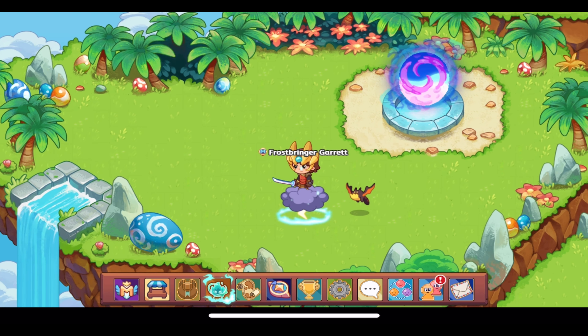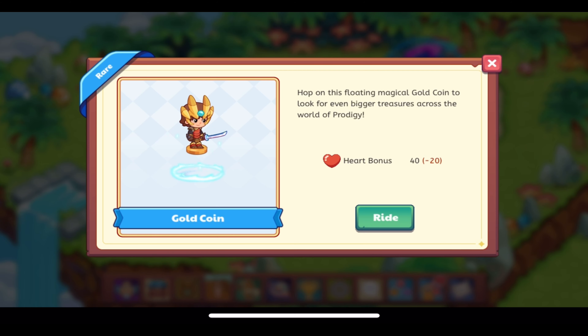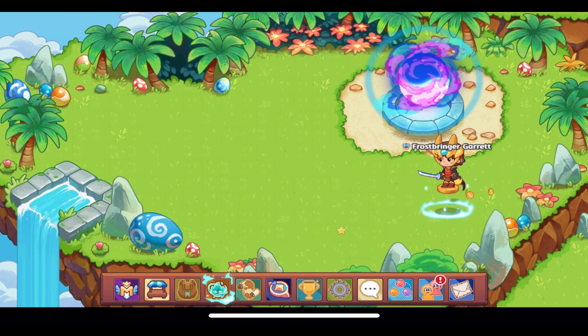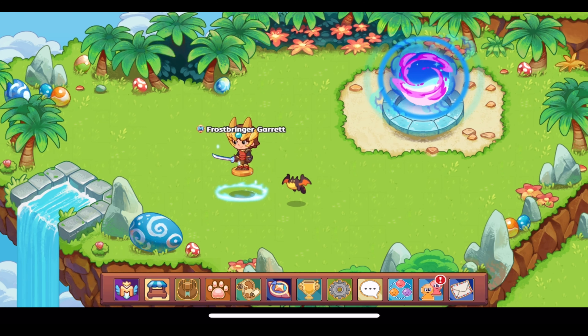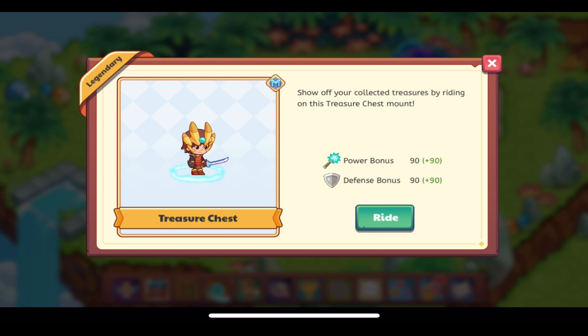Now let's look at the mounts. First, the Gold Coin Mount — it's rare and available for non-members. You're literally floating on a gold coin, which is so cool. Its description: 'Hop on this floating magical gold coin to look for even bigger treasures across the world of Prodigy.' It has a heart bonus of 40, so a decent heart bonus. It has little gold coins that trail behind you as you move around — that looks awesome.